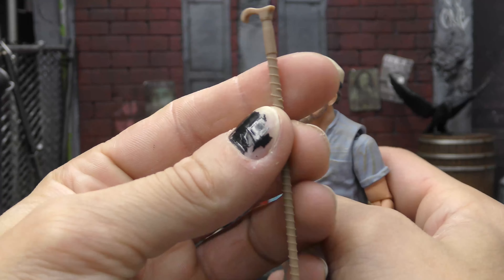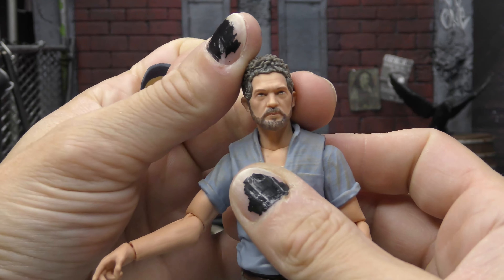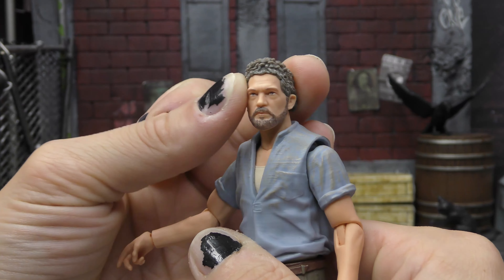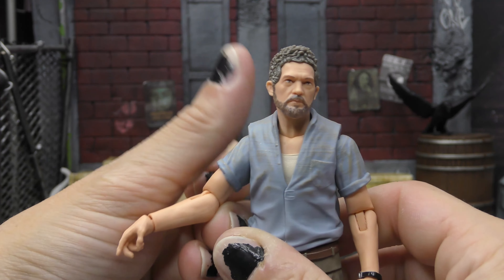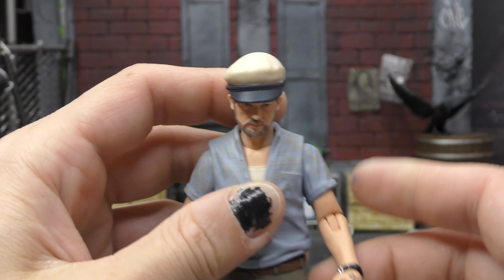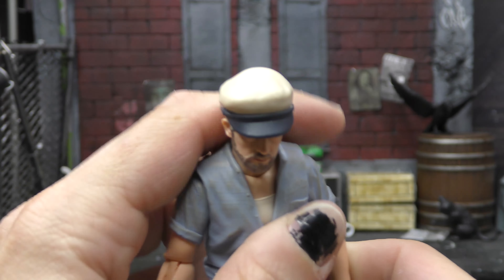Going over the regular accessories, he's only listed as having a cane, which he does have. It's cast in brown but there's no paint detail. He also has the hat, and taking the hat off he looks maybe a little bit more like Antonio Banderas — it's growing on me, kind of. But the hat just sits right over the hair, and then his character gets shot like five to fifteen minutes after being introduced, and that's it.